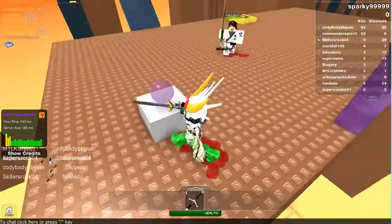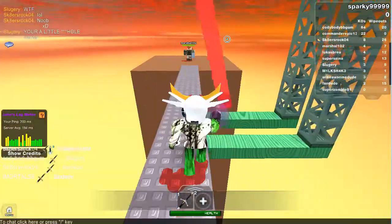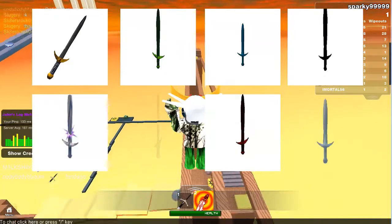Swordfight on the Heights 4 is a game about getting murdered by swords more powerful than your own, while trying to avoid falling into an abyss. There are 8 swords: the linked sword, the venom shark, the ice dagger, the dark heart, the illumina, the ghost walker, the firebrand, and the wind force.